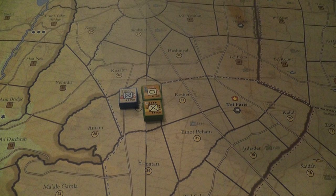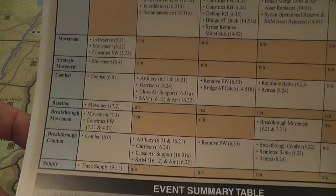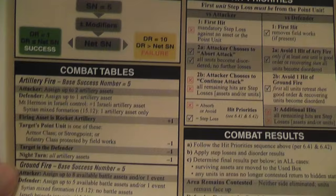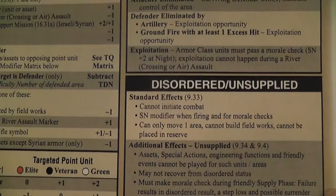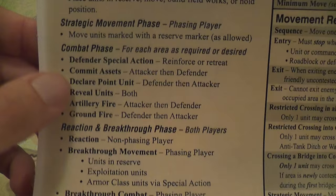There is also a movement table, and another equally excellent player aid. On one side you have the matrix telling you what units can do and in which phase of the turn, an event summary, and then tables used to resolve combat — including the morale table and a disorder/unsupplied reminder of what those effects do.